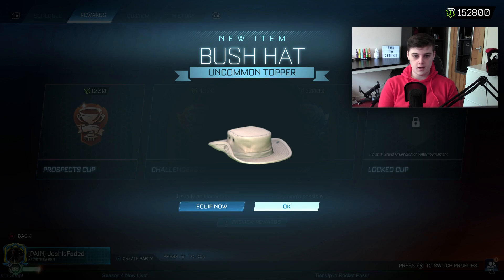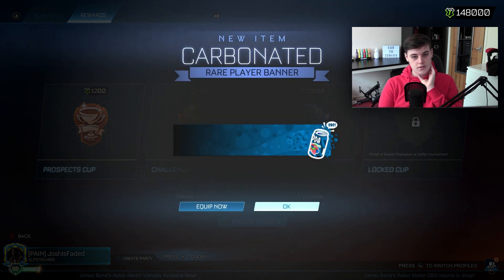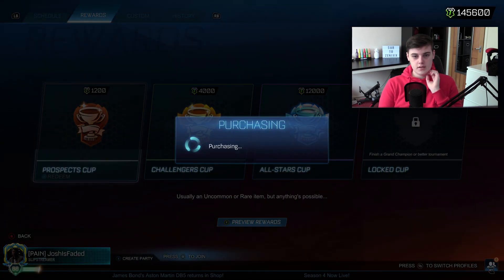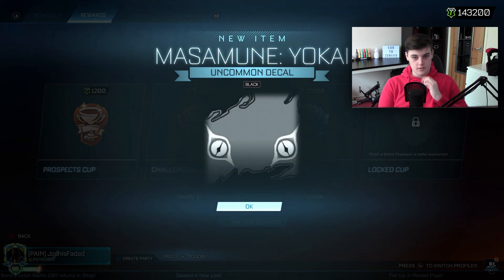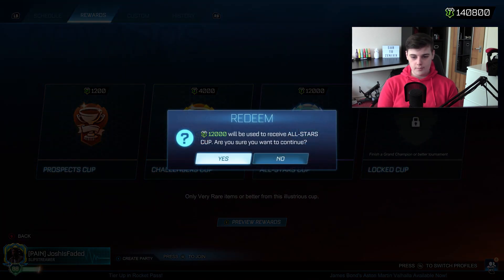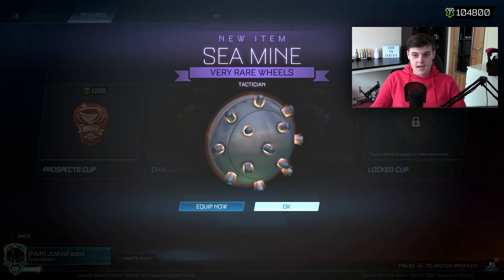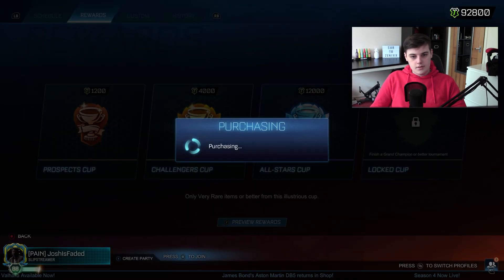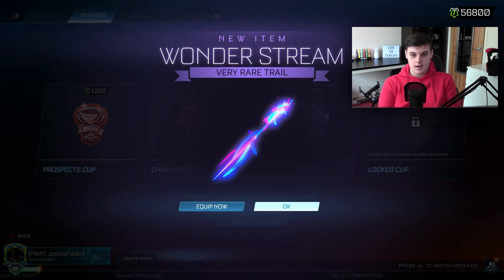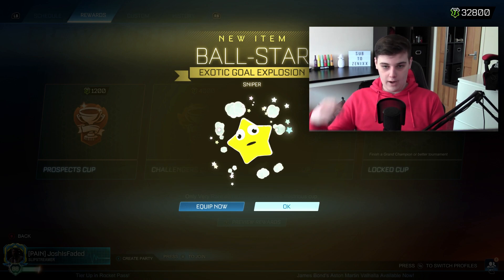Let's do a couple prospects on this account too — we got the bush hat, he said he liked that as well. And the Poppet, the vector, and cross piece holographic. Carbonated sky blue — I'll do this until 140k. Toothpaste, carbonated, carbonated again, Dominus decal, another Musumi decal black, Musumi decal again but not painted. Orange Poppet, and let's go back to the All Stars. Sea mine crimson — first time getting that. Poppet inverted wheels, sea mine again, ball star — unpainted though. Cross piece holographic, ball star again — still unpainted. Really want a painted one. Another vector, another ball star — Sniper this time. Wow. We have 32k remaining.